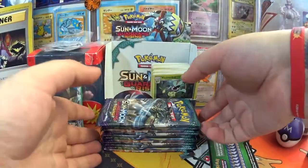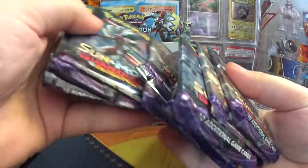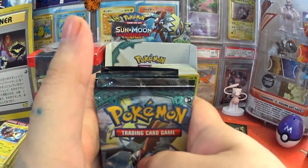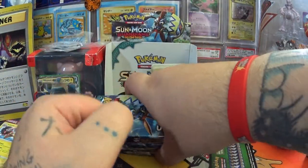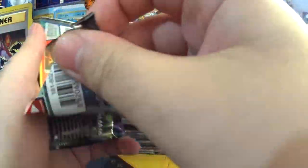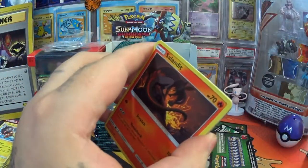You know what, I'm going to do something a bit different — I'm going to shuffle these up a bit. Because if there's an order to it I don't really want to know what it is. I'd much rather have them all muddled up so that if I get a GX I might be able to get a GX in the next pack. I know how my logic's working — it doesn't matter if no one else does.